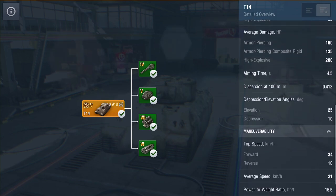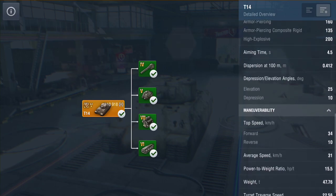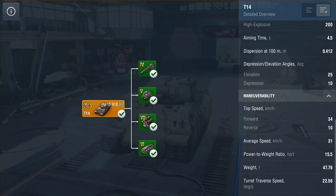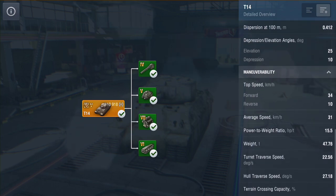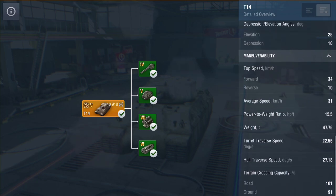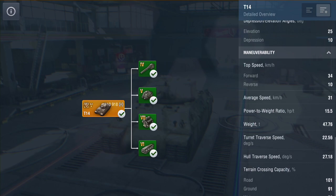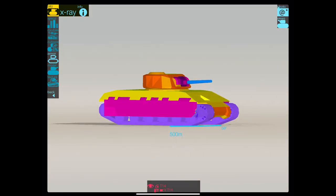Average damage is 160 AP, 135 APCR, and 200 on HE. Aim time four and a half seconds, depression is a nice 10 degrees. Speed is not bad at 31 kilometers going forward, traverse speed not bad either, nor is the turret traverse.